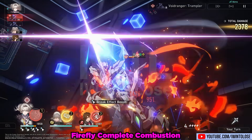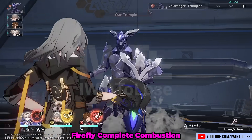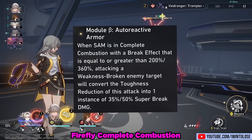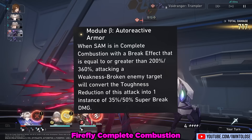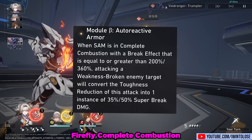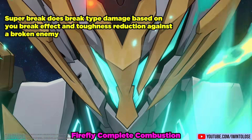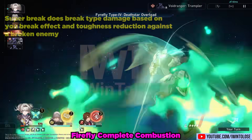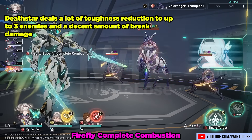Firefly is a fire-breaking machine — literally, because Sam is a machine. Death Star deals some nearly negligible damage scaling off her break effect stat. While the raw fire damage from Death Star is laughable, thanks to her major traits she also deals super break damage versus a broken enemy: 35% or 50% super break damage depending on her break effect stat. We really want Sam to have 360% break effect or more. Super Break basically does break-type damage based on your break effect and toughness reduction against a broken enemy. Her Death Star deals a lot of toughness reduction to up to three enemies and a decent amount of break damage.